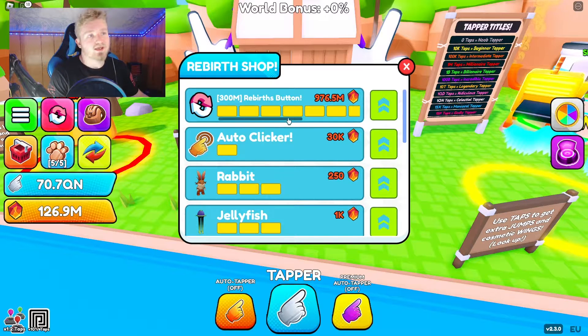I want to help recommend what you should and shouldn't buy so you don't waste diamonds on useless stuff. Rebirth buttons are super important — buy as many as you possibly can. Auto clicker is also pretty useful for getting extra taps or not wanting to tap your screen manually. You don't have to buy it right away, but it is useful and I recommend it.